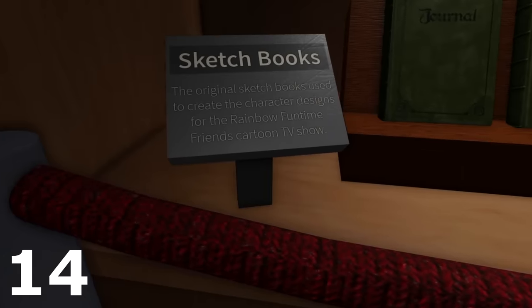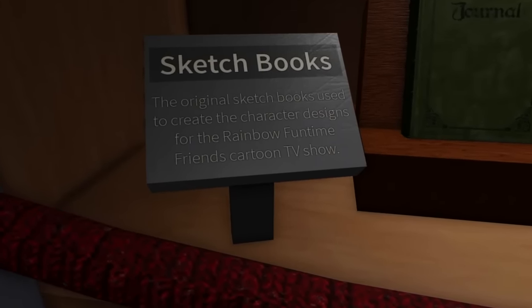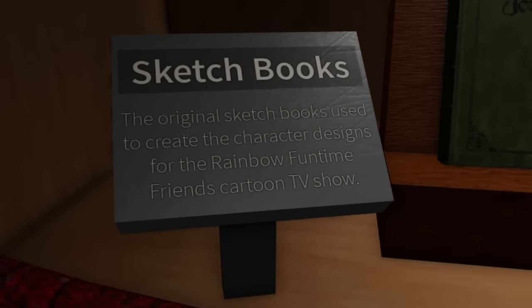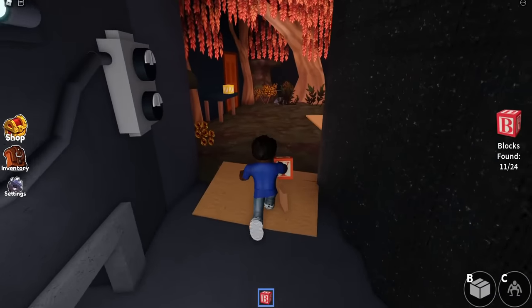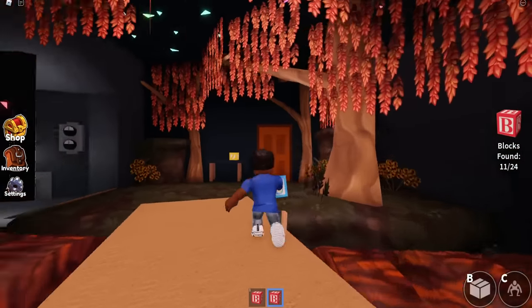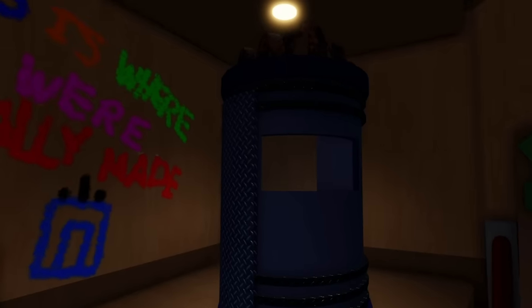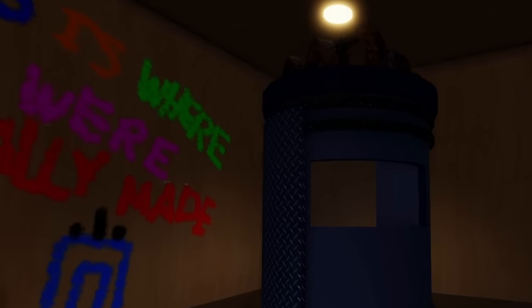Number 14 is the original name of the show actually got revealed. So it wasn't just called Rainbow Friends — it was called Rainbow Funtime Friends, which turned out to be a cartoon TV show. And they even had sketchbooks and journals of it. So it looks like these characters were actually made. Again, that goes down that rabbit hole of were these people turned into Rainbow Friends?